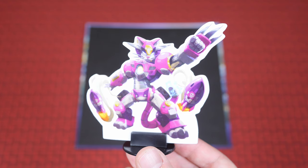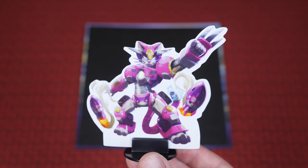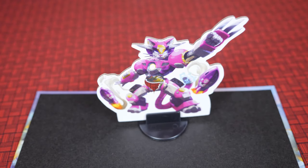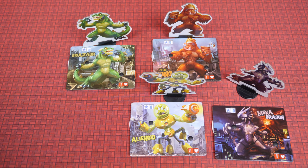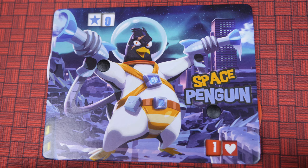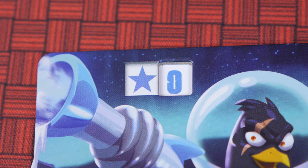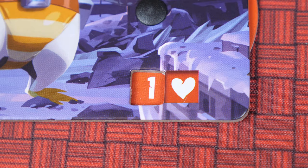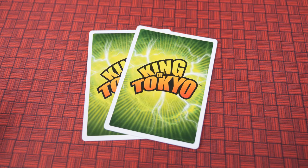This is Cyber Kitty, the most popular girl in Tokyo High and this year's uncontested homecoming queen. Place her at the front of the dance floor. Then, have every player pick a student monster and take the corresponding cardboard figure and popularity board. You'll track your popularity with the star dial, and Cyber Kitty's crush on you with the crush dial. Finally, deal two boasting cards to each player. Now you're ready to start playing.